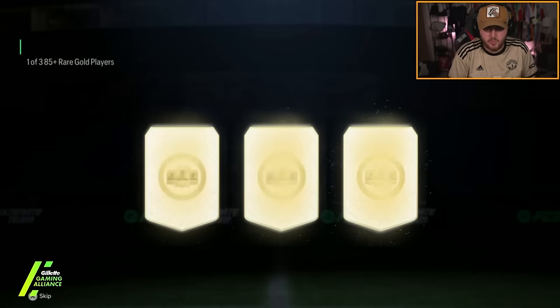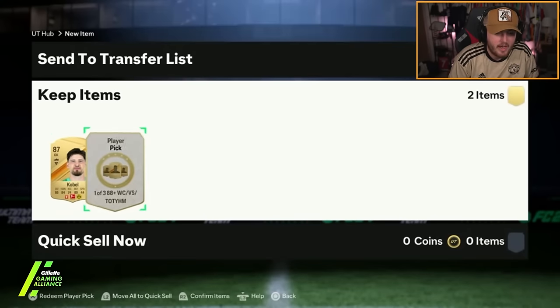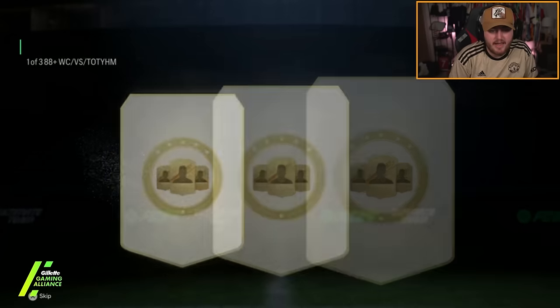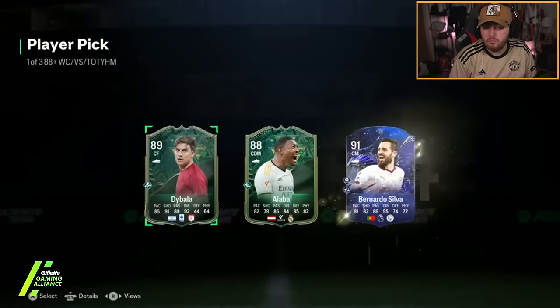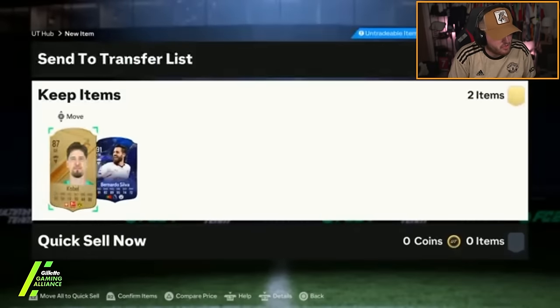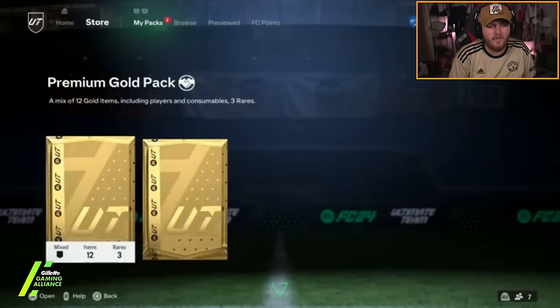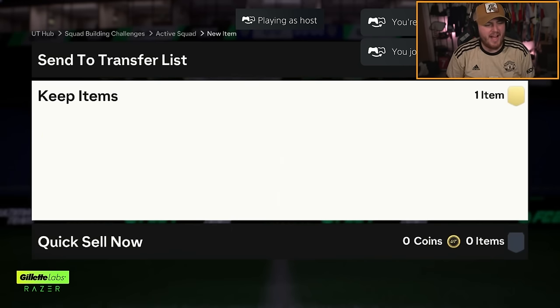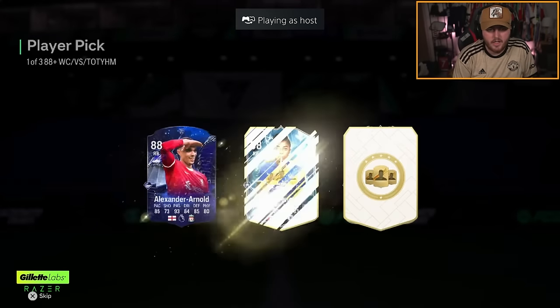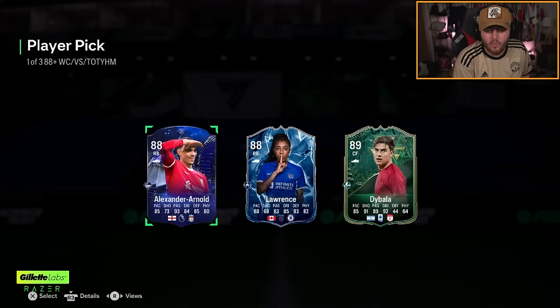85 plus pick - Dembele, Kobel, Daly. We'll take Kobel. Next one - Dybala. That's quite a rare one. Bernardo Silva as well. I really haven't seen a lot of Dybalas in these player picks since they started releasing them. Run it back - Dybala again. Dybala is really rare. That's a cold dynamic image from Lawrence though - that is actually so cold.